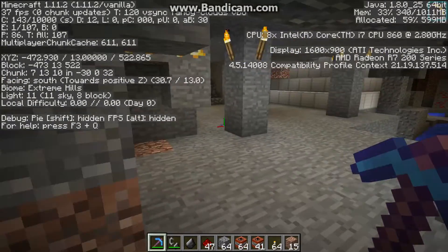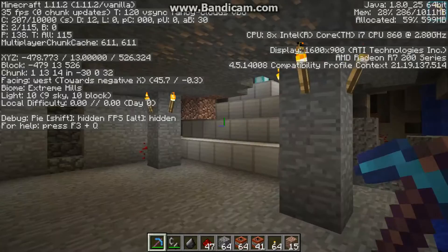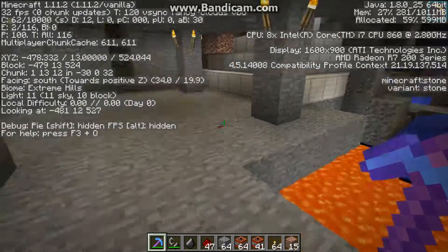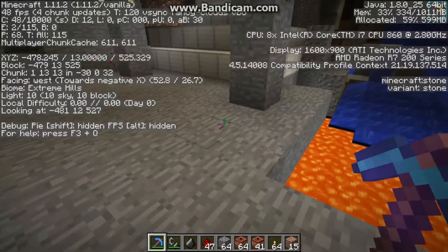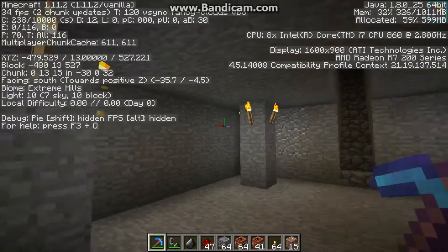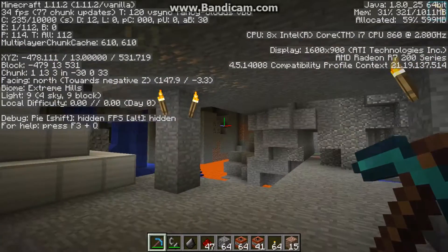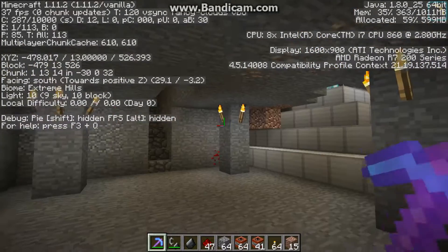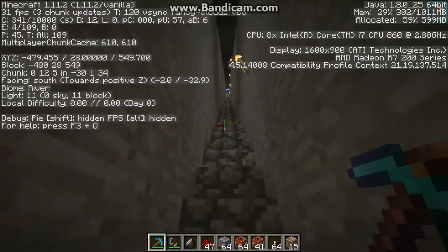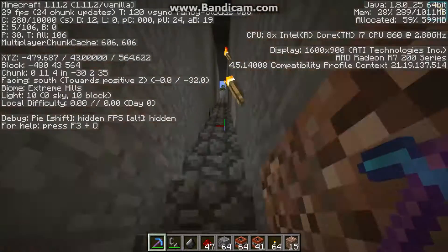Then there's the design we use. My dad found out that if you go five blocks out from each pillar you can make these pillars, and it looks like something out of Lord of the Rings. Also, ladders aren't very fast but stairs are — you can sprint up stairs very quickly.